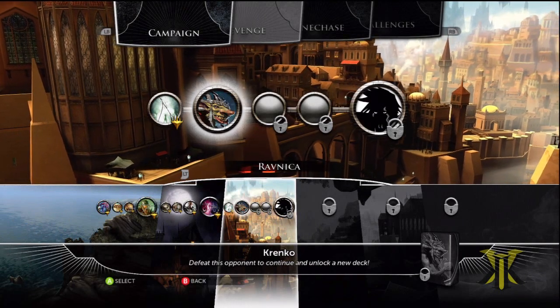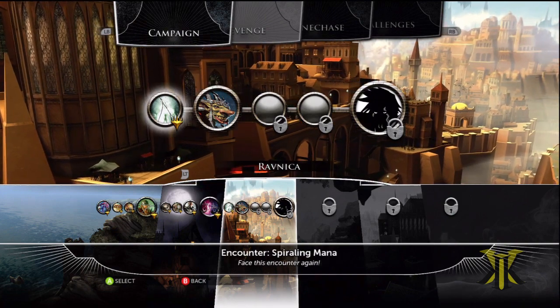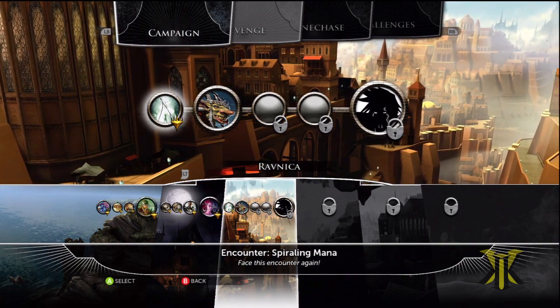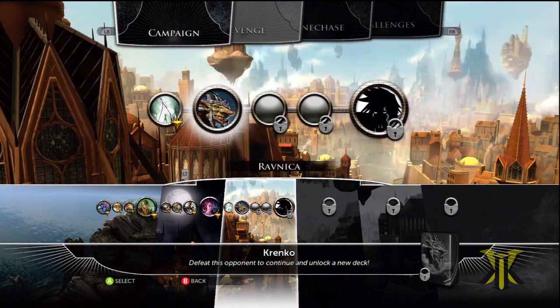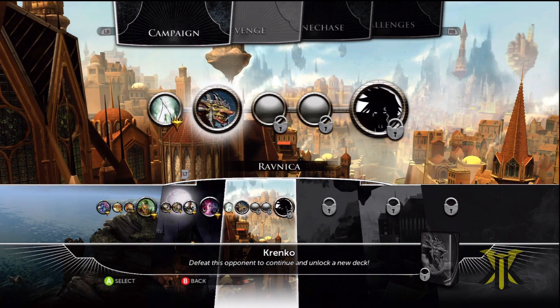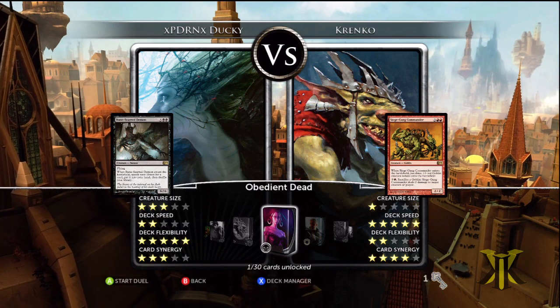Hello everybody, this is Kevin and welcome back to Magic the Gathering Duels of the Planeswalkers 2013. When we left off, we completed the encounter of Spiraling Mana just in the nick of time. And today we're going up against Krenko, which is a Goblin Lord. We'll go ahead and use our Liliana deck since we haven't actually got to see it in an actual match.